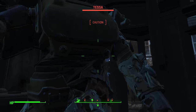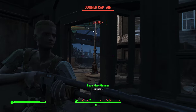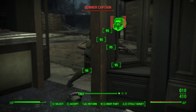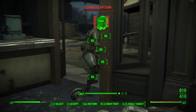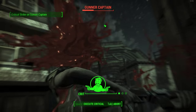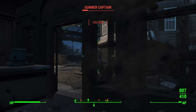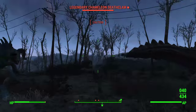For close-range combat with this build, you can also use the Deliverer pistol, which is another unique weapon found in-game — I'll leave a link in the description on how to get it. The Deliverer is a very good silenced pistol for close range with this build. To get legendary armor and weapons — including the chameleon armor — you'll need to kill legendary enemies. I've also covered a bunch of legendary farming methods on the channel, so check the links below if you want to farm for chameleon armor or a two-shot sniper rifle variant.